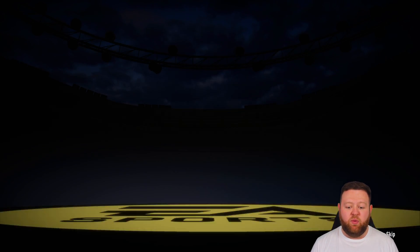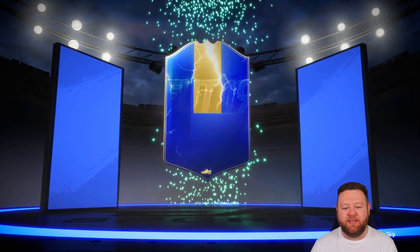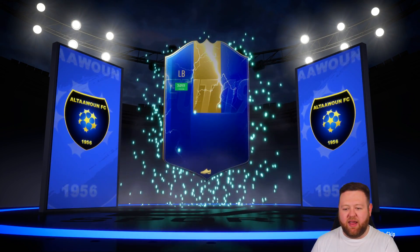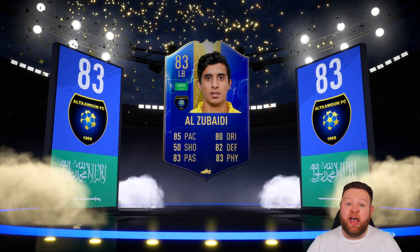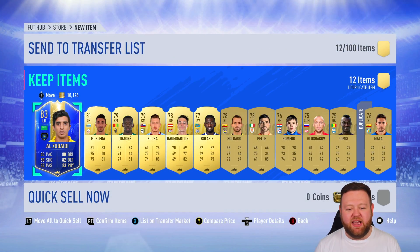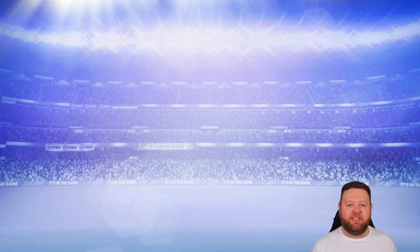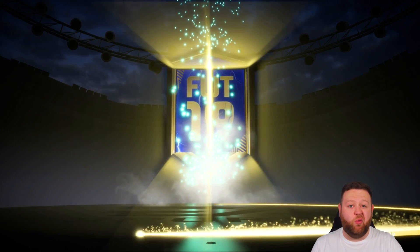We've got three packs to open up. The first one we don't get a walkout from, but we do actually see the blue flares — which means it's going to be a TOTS. It is a lower-rated one: a left back who is only 83-rated and worth about 11,000 coins. Nothing crazy, but it's cool — we packed a blue. I'll take that over not packing anything, or just getting a walkout that ends up being something disappointing like a Mesut Ozil. I'd rather just take the blue, which isn't a walkout.